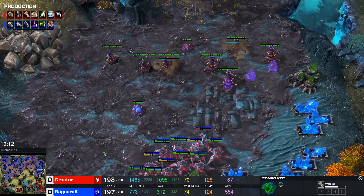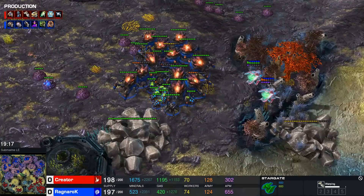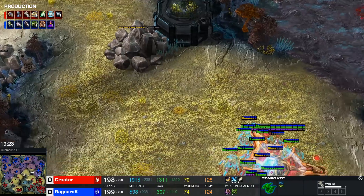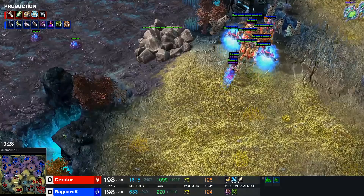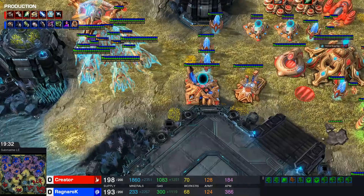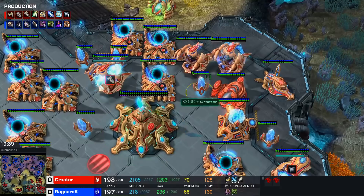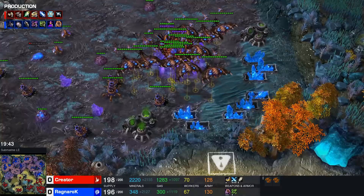Spores are pushing first towards that natural, with Stalkers in position to deal with the forest of spores. There are some interesting plays you can do with the Mothership — some recall plays. This army could be pushing forward at one moment and then, bang, recalled just like that. Blink at five targets is pretty interesting. Creator has been very careful with his army, and as a result there's a lot of money in the bank.